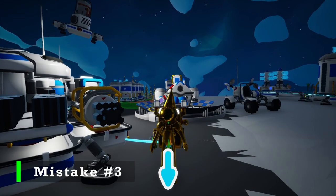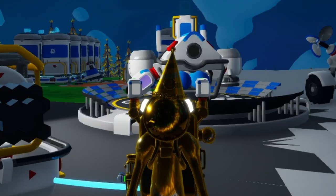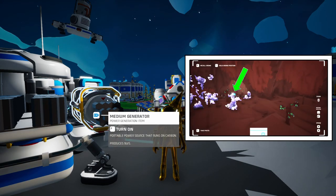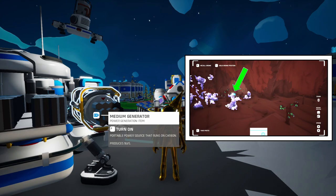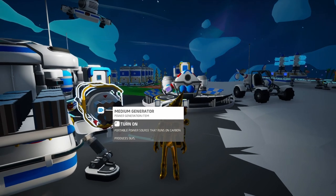Our third early game mistake in Astroneer is going to be not using the medium generator. A medium generator is not typically considered an early game item — it takes 2,000 bytes to unlock and a tungsten to craft, meaning you have to leave the planet to get what you need in order to craft it. That's not early game at all, except it is, because you can get a medium generator in the first layer of caves. You can just find one already together and working, so you don't have to craft it or unlock it. You can just find it in the caves, bring it up to your base, and you have 9 units of power per second for nothing but carbon as fuel.